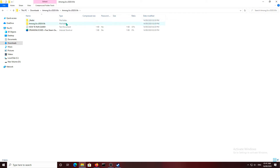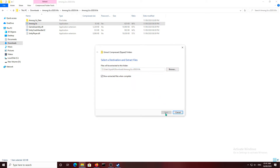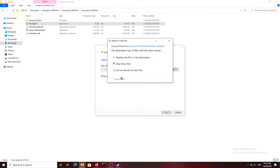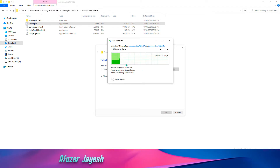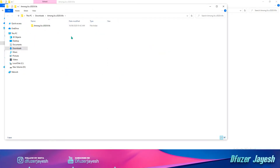Then you have to go to the folder, go to Among Us, then extract the Among Us file. Extract and install. My game was already available so I had to replace the files. Go directly through this window — this is installing — and it is done.